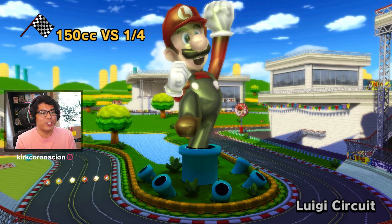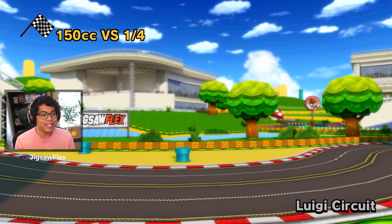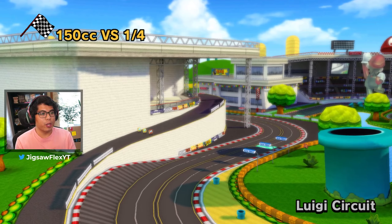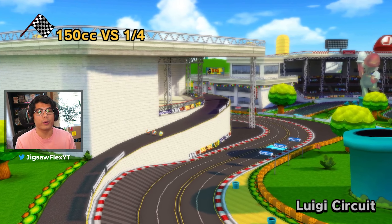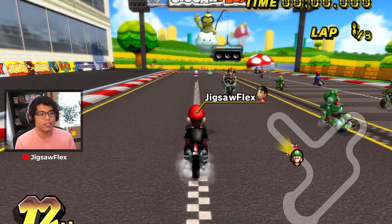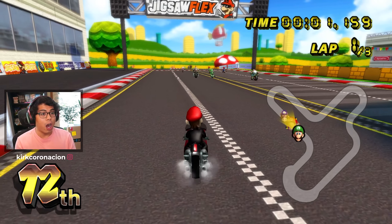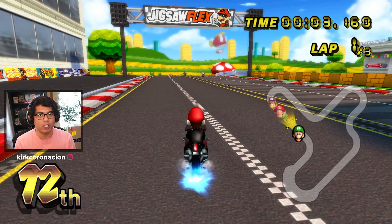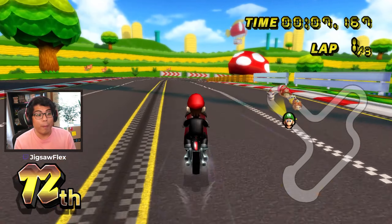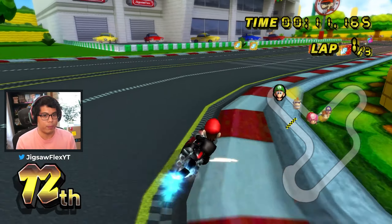Guys, it is finally here — Jigsaw Circuit in the flesh. Shout out to my boy Cal for this amazing custom track that he made exclusively for Mario Kart Wii. Here we are today in versus mode going up against some awesome CPU. The first thing I want to showcase is this awesome starting line — we have the Jigsaw Flex logo as well as my mascot Red Mr. L, and what better way to celebrate Mr. L than with that awesome Super Paper Mario music.